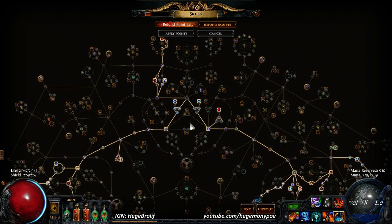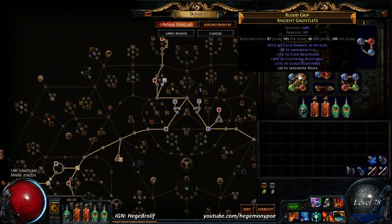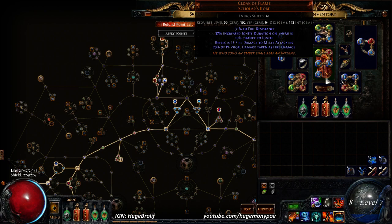Overall it's going pretty well. Still waiting on that adjustment with Arctic Armor. I did switch around my links — now we're running Elemental Proliferation, Increased Burn, because my chance to ignite is much better now. Cloak of Flame is like a miniature Lightning Coil — it does physical damage taken as fire damage, which is then checked by my fire resistance, giving me some physical mitigation. It also gives 10% chance to ignite, ignite duration, and fire resist — really really cheap.